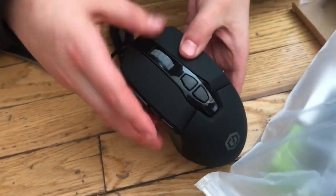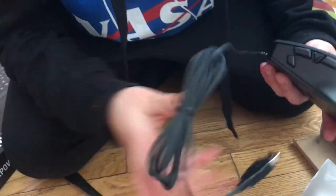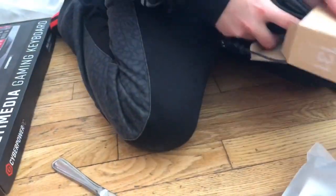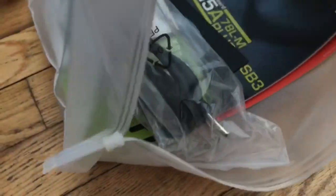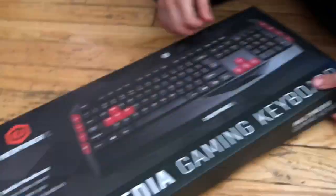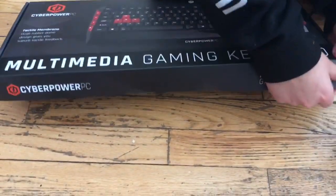It has the DPI button and the scroll wheel. All the wires and directions are included. I got the keyboard now — that keyboard looks nice. And now we are opening the keyboard.